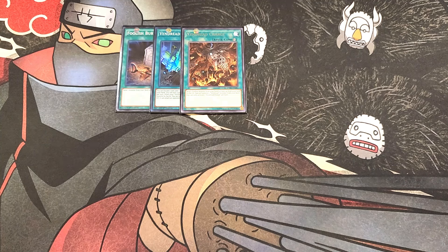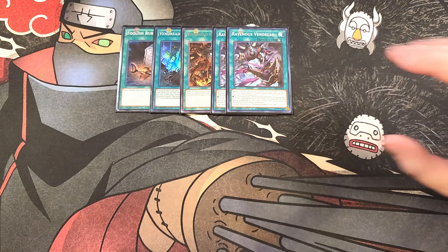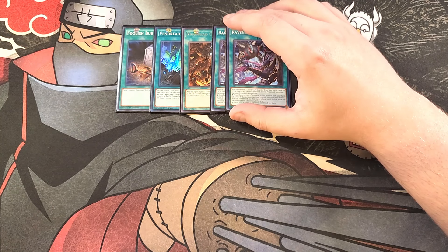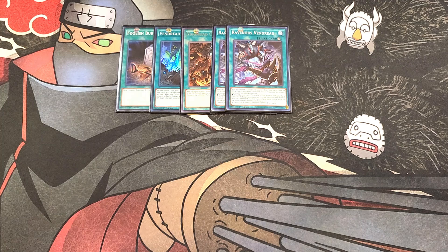We then play two copies of Ravenous Vendred. Ravenous is really good as a ritual spell because it lets you special summon a Vendred monster from your hand, deck, or graveyard face-down in defense, except Vendred Scavenger. Then you apply the effect that you get to ritual summon any one Vendred ritual monster from your hand or graveyard by tributing monsters you control, including the monster special summoned by this card's effect, whose total levels equal or exceed the level of the ritual monster. I usually summon Scar of the Vendred with this card — it's a level 6 you can summon directly from your deck, and it will touch the graveyard and search out a Vendred spell or trap. Two copies is all you need.